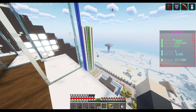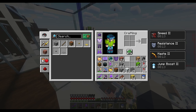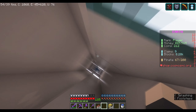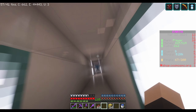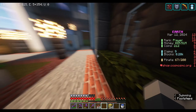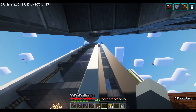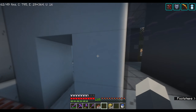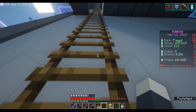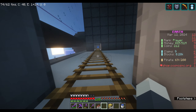You could use an elytra and jump off, but I don't have an XP farm since they're incredibly hard to make on this server. This is the first real skyscraper I built on the server. There's nothing on any of the floors — just like the other skyscraper — except at the very top is my penthouse, which is my house.